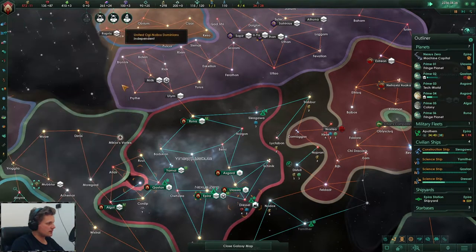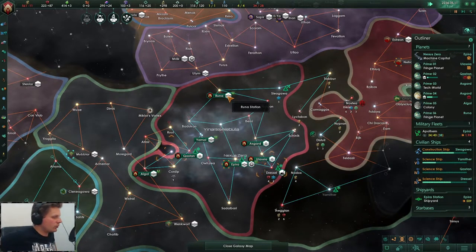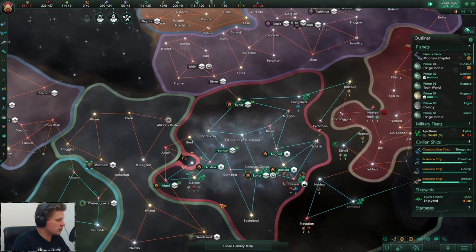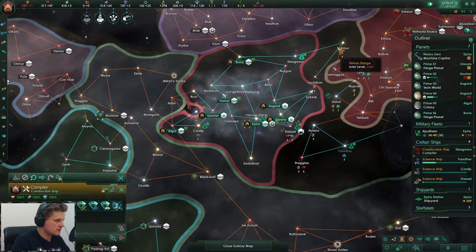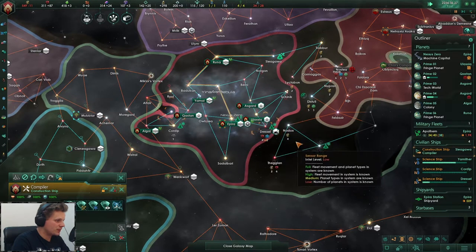We'll upgrade this starbase and then we'll go for the naval. Can we actually build that thing yet? No - shame. Construction complete. I have no need for that one - let them build towards me. We just need to eradicate you.